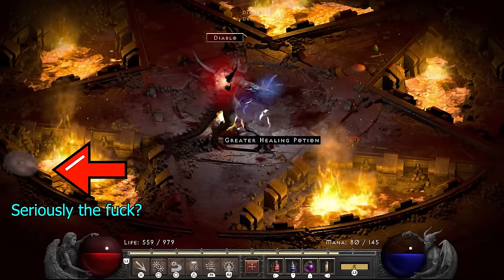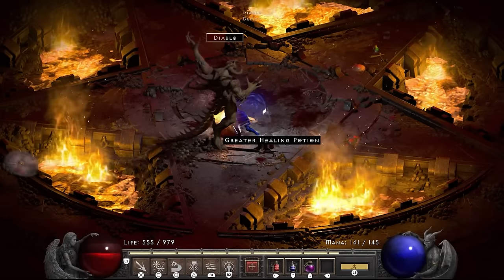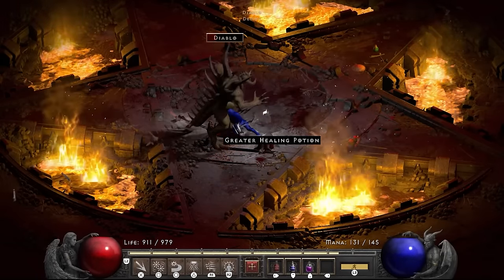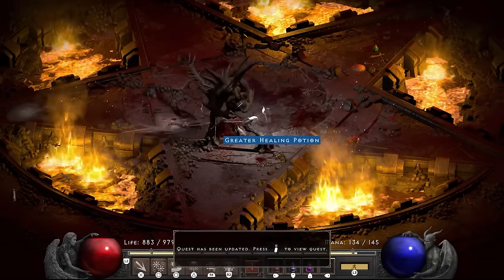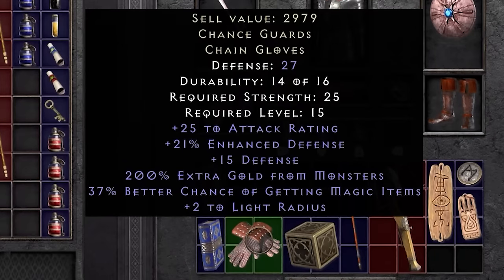I get close enough and start throwing sentinels — which get stuck outside of the pentagram. Seriously, what in the fuck? Why? So I switch up to blade fury and finish him off that way. Diablo drops his gloves on the ground upon death, and they turn out to be a pair of 37% chance Chance Guards that I can't use because I have to use the Claygloss set.